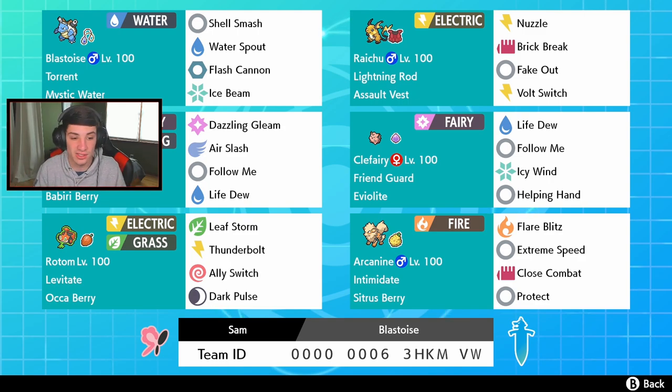In the bottom two spots we have a big special attacker - Rotom with Levitate and the Occa Berry which reduces fire damage. It has Leaf Storm for STAB, Thunderbolt, Volt Switch to protect Blastoise and get another hit off once Shell Smash is set up, and Dark Pulse for a flinch chance. Then Arcanine in the final spot with Flare Blitz, Extreme Speed for priority, Close Combat, and Protect. The rental code is at the bottom of the screen.